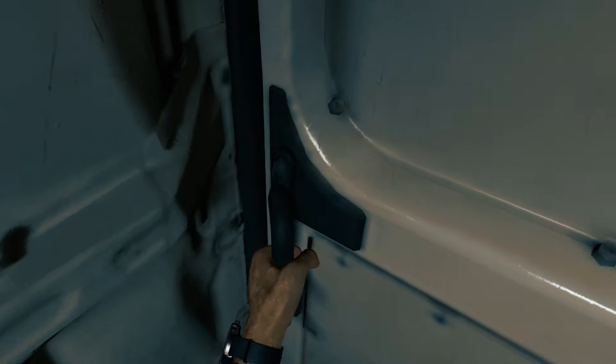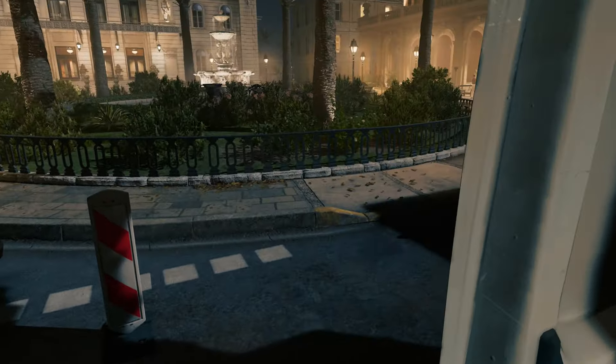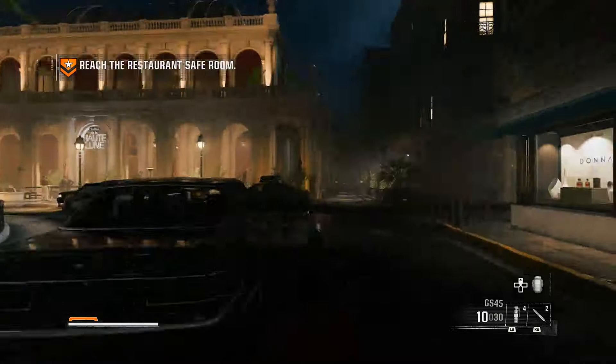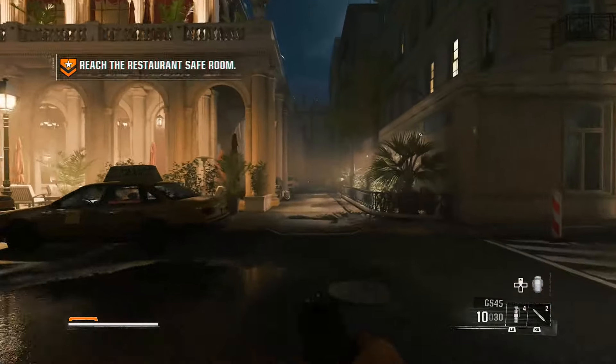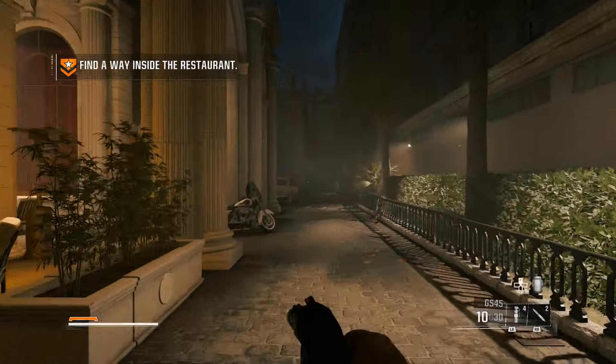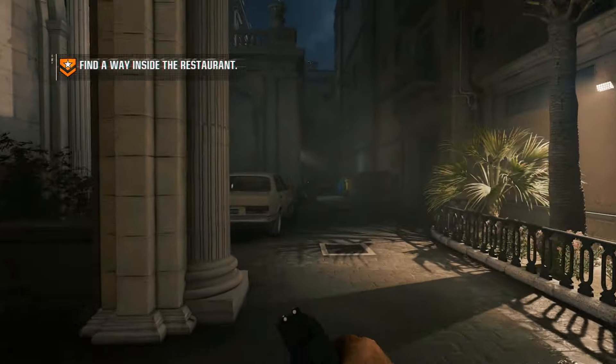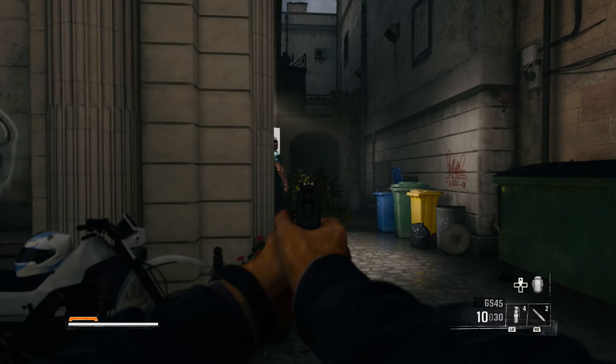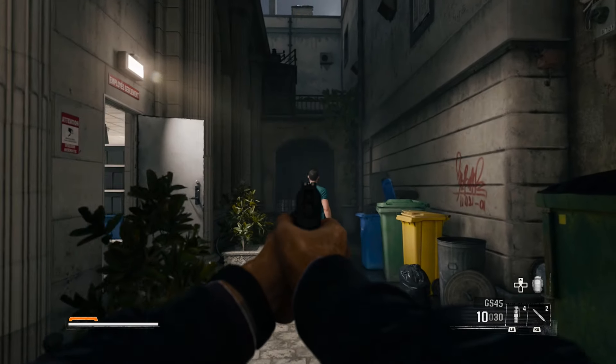We just have a few more steps. Exit the van and take a right into the alley. Be careful as there is a guard that comes through the door in the alleyway just over here, so get ready to take him out. Hug the left side — he'll walk into the alleyway and you can take him out with a suppressed headshot or a takedown, whichever you prefer.